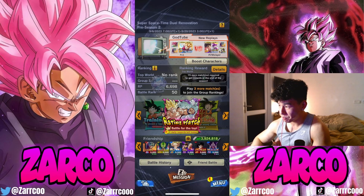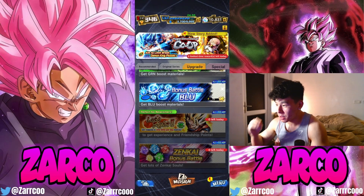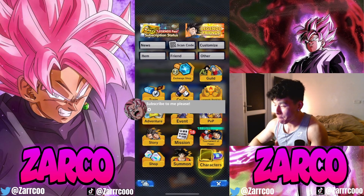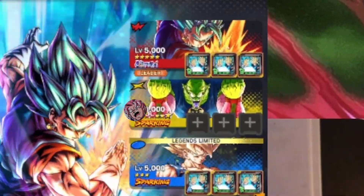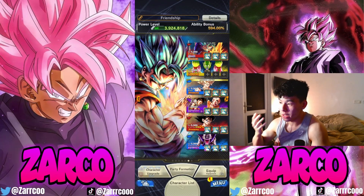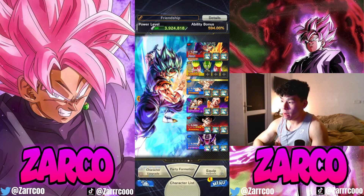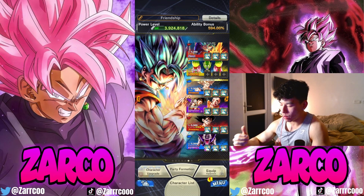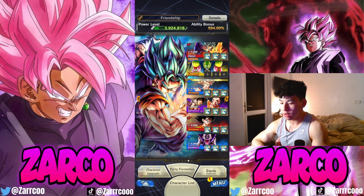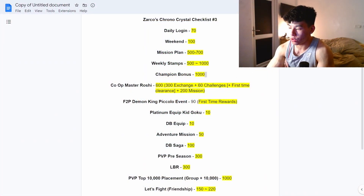This is the last one. Make sure you do the daily Let's Fight battle every single day — it is so important. Make sure the team you're using is the Friendship team with Friendship equipment on every unit. They'll all stack to boost the one unit you're leveling. The faster you boost up levels, the faster you can get Chrono Crystals. Lowballing, you can get roughly 200 Chrono Crystals from this.